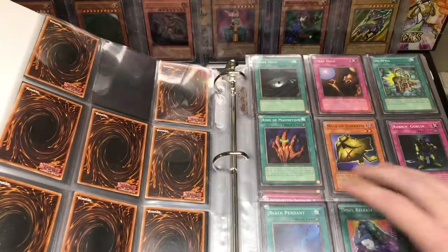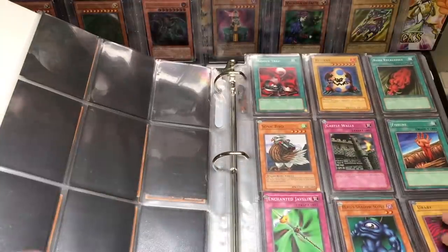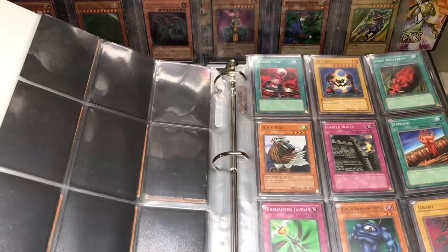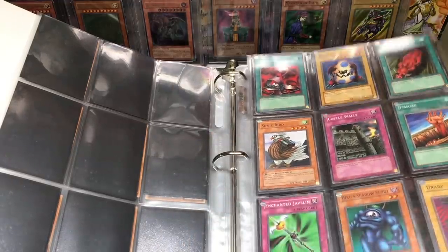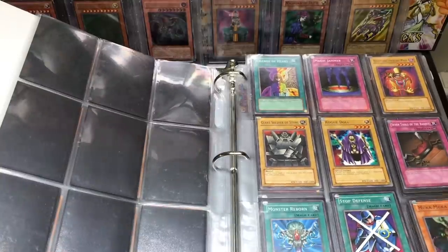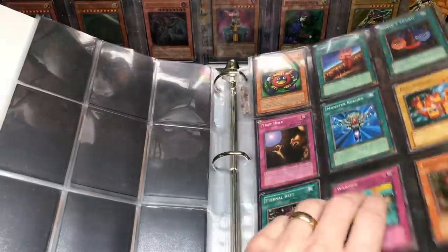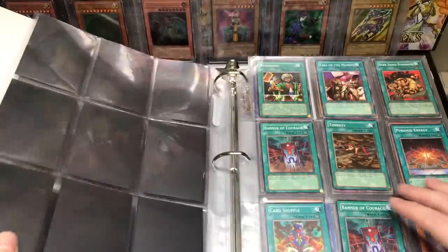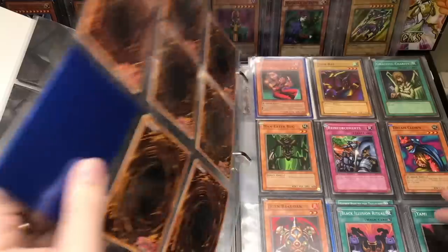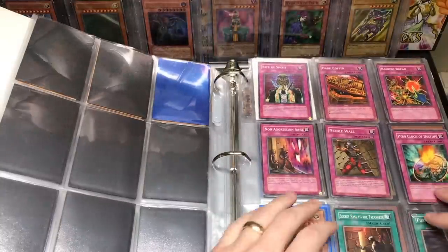We have Black Pendant — the glitter is actually not too bad right now, which is good. Sonic Bird — throwback to the dueling series, go check that out if you guys haven't seen it, it's pretty good. We're waiting to get to the really good stuff. There was the Hungry Burger — a lot of you guys love that card. Jiggenbakken. Secret Pass to the Treasure. I changed up everything so we can see better.